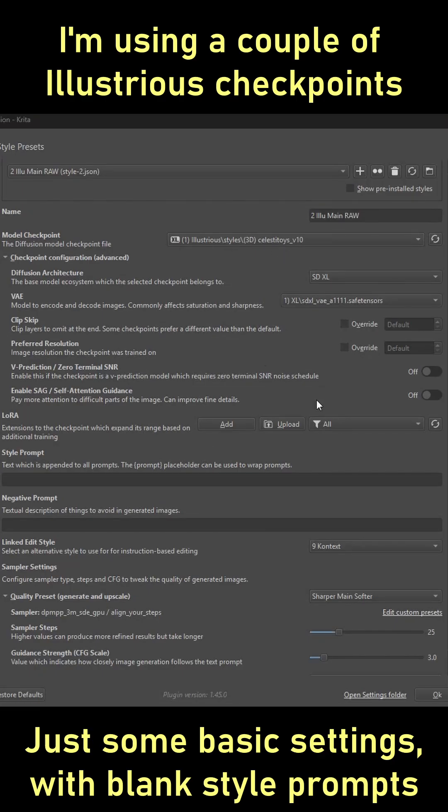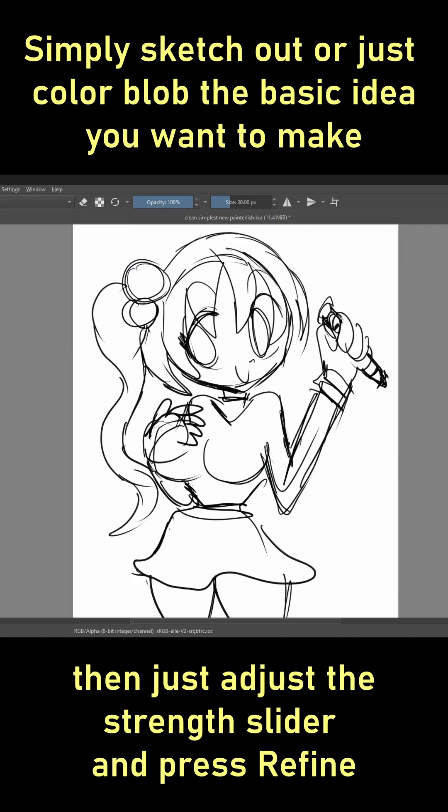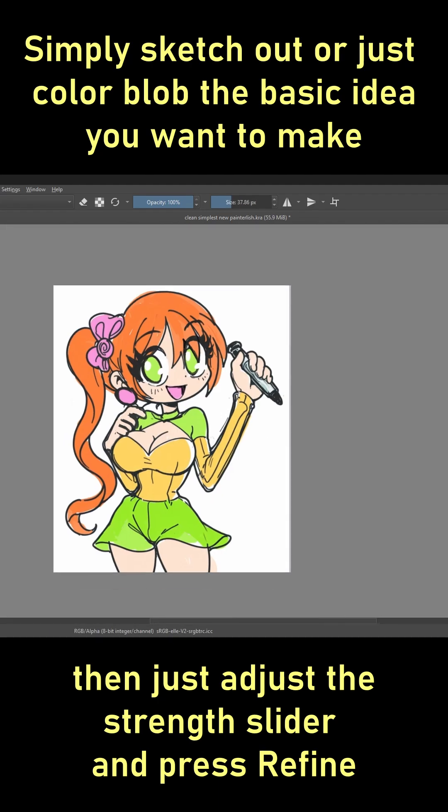You can see my settings here. I'm simply using an illustrious checkpoint without any style prompts at all, no LoRAs — not even mine — and the main prompts are also blank. Simply sketch out, color blob, or even properly draw whatever thing you want to make as basic guidance for the process, then simply press the refine button.